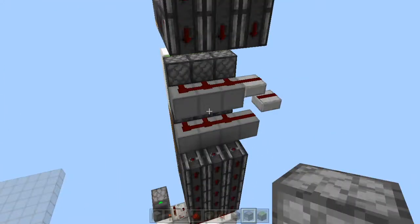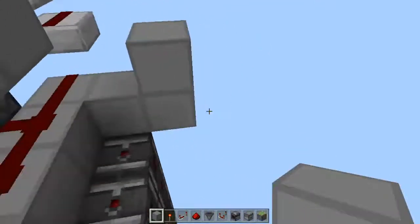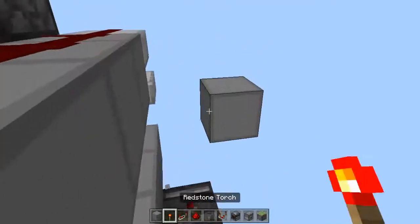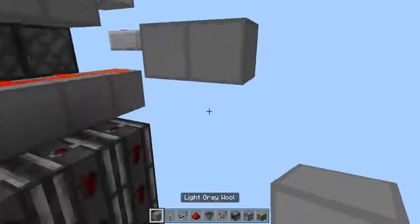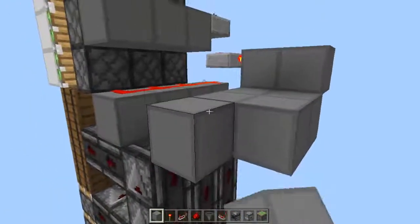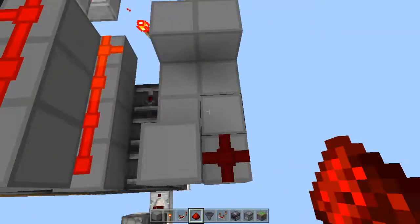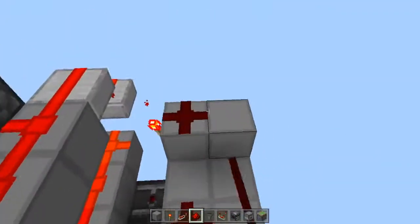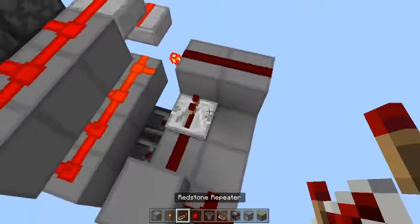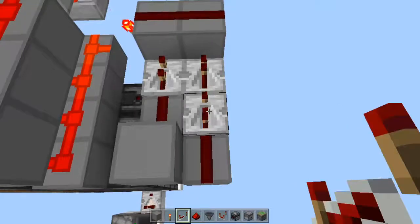Now we need the circuitry to make sure that this middle section will extend and retract at the proper time. So we need a redstone torch that is connected to that redstone line, and then place some more blocks, then some redstone dust here, here, and here. Then some repeaters set to 2 ticks, then a 1-tick repeater and a 4-tick one.